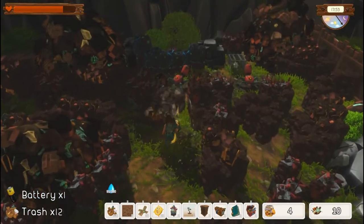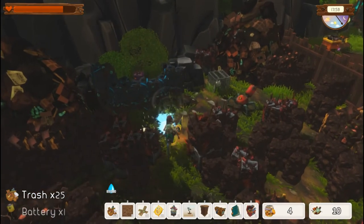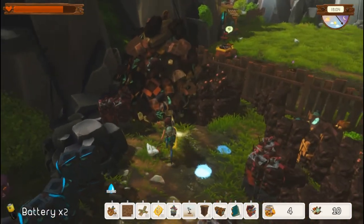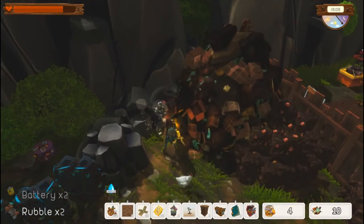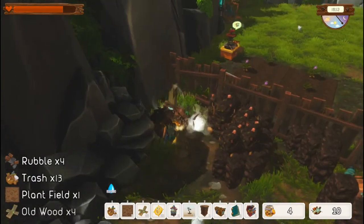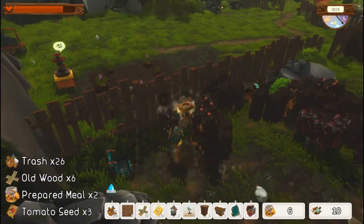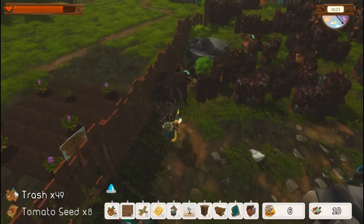Let's make our way over here and take care of another robot. Looks like we cleaned up a few more areas. We set that chicken free. Cleaning up some more trash. Looks like our recycler over there is ready. There's another chest — and we are getting tomato seeds now, good.